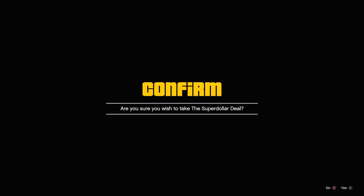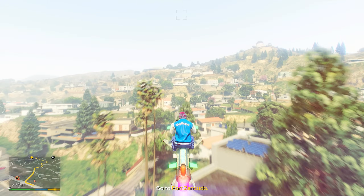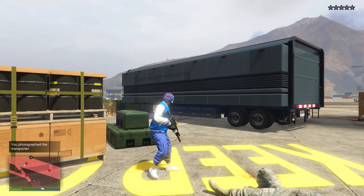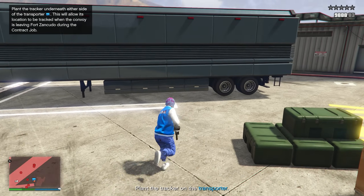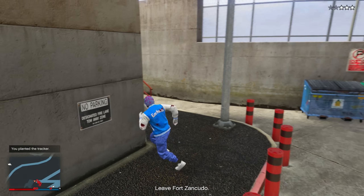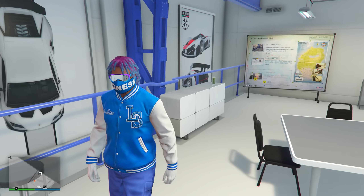I'm going to start up one of these random contracts to show you how simple and easy these are. I'll do the super dollar deal — it's going to pay me $185,000. It doesn't cost any money to complete, and all you need to do is two simple setups. For this one, all I had to do was go over to Fort Zancudo, take a picture of the MOC, and then plant a charge — that finished the first mission. After completing the first setup, you just do one more setup, and then you can do the finale heist, which gets you paid the $185,000 or however much the contract says.